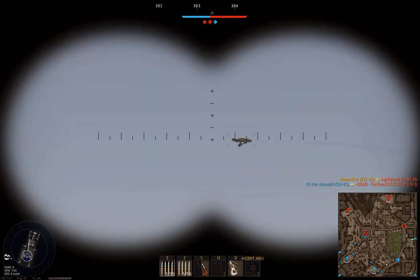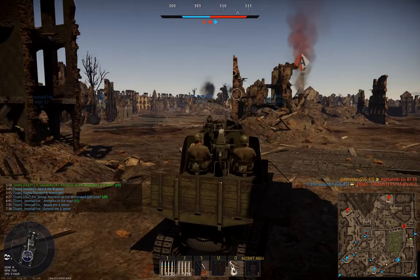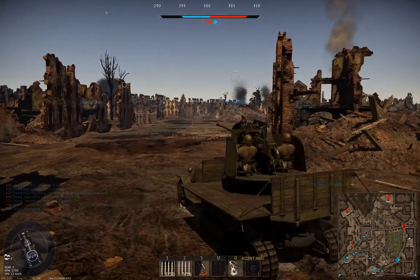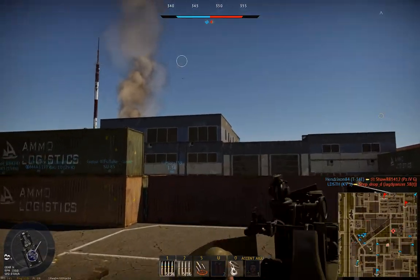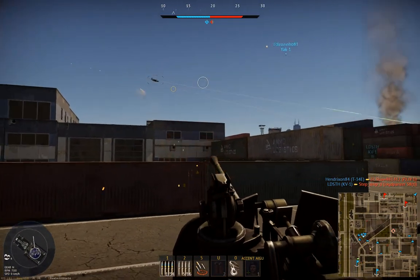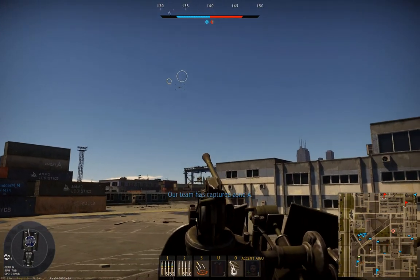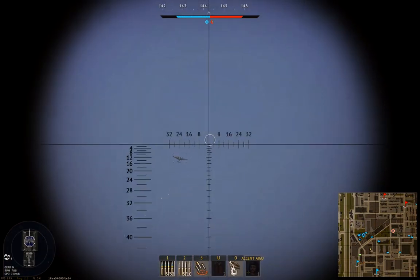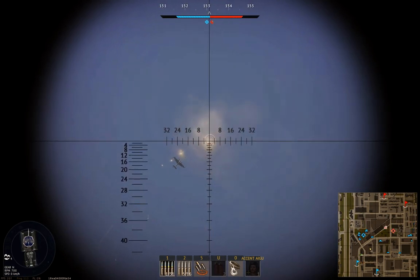The three belt configurations are pretty standard. The default build has a mix: first an armor-piercing tracer shell, then a high-explosive one, then it switches around again. The second build is pure anti-air with only high-explosive ammunition, and the third build only contains armor-piercing tracer shells for use against tanks. With a lower firing rate of 160 rounds a minute, you need to be better at aiming in order to kill a plane.